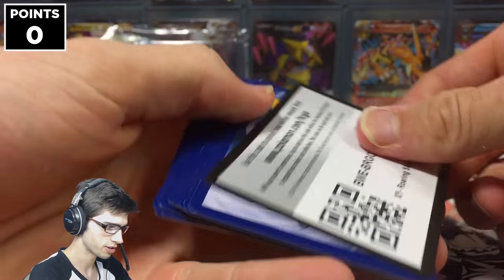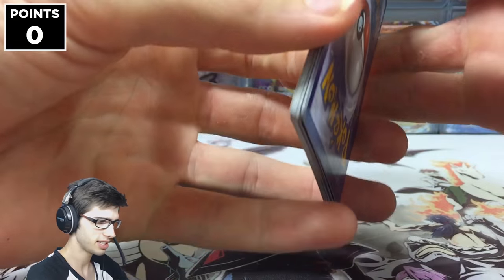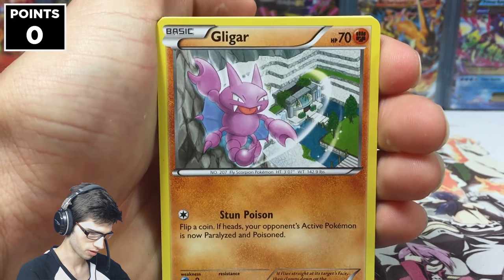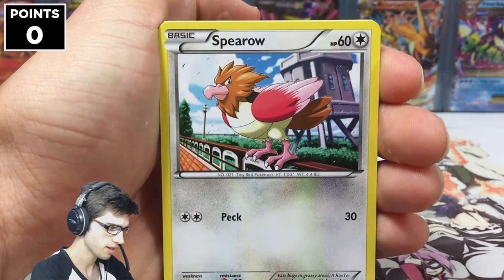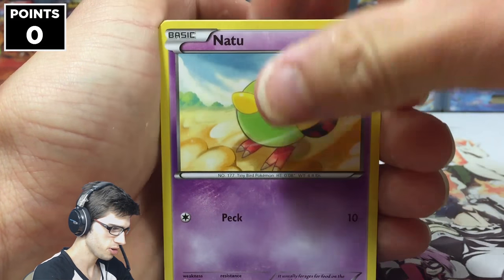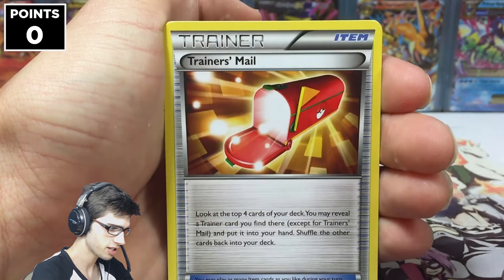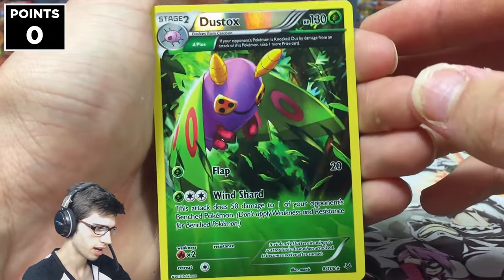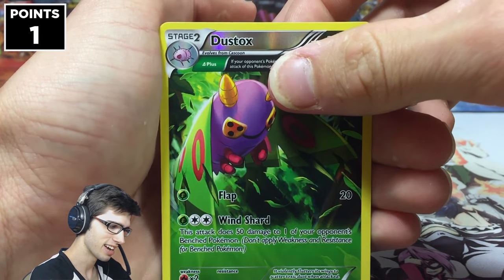That is the first code of the video — hopefully you guys can get something nice on TCGO from that one. Let's get this camera all nice and central. So we've got Gligar, Meowth, Spearow, Natu, Shuppet, Unpheasant, a Minetric, Trainer's Mail, a reverse rare Dustox — so that's one point on the board, that's a good way to start it off.